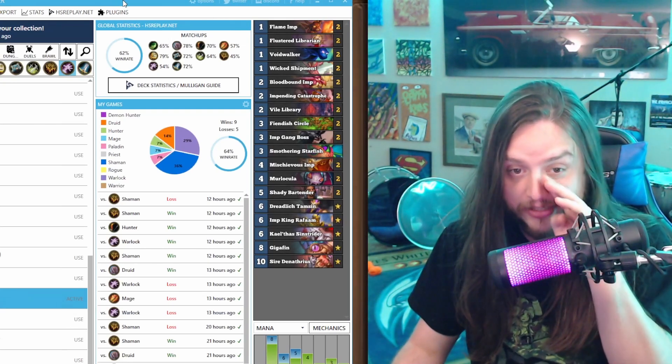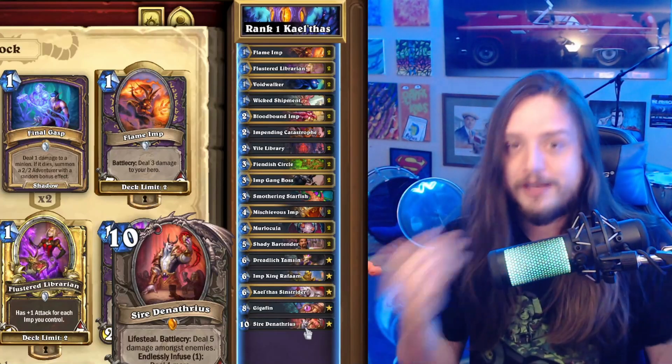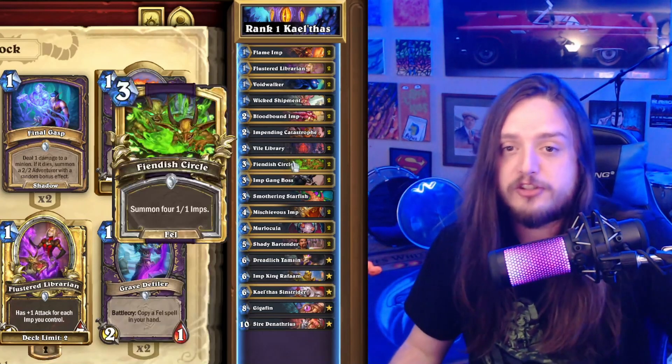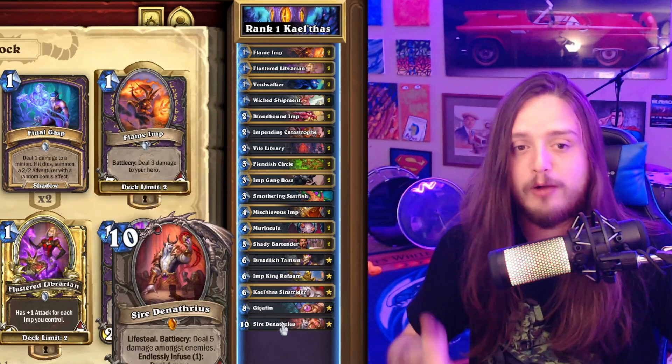I actually have a decent win rate against Shaman because Sire Denathrius really does change the way you can play this deck. In the best case scenario against Shaman, if you have Sire Denathrius in hand and a bunch of imps that just die throughout the course of the game, Sire Denathrius is going to be able to deal up to 30 damage.